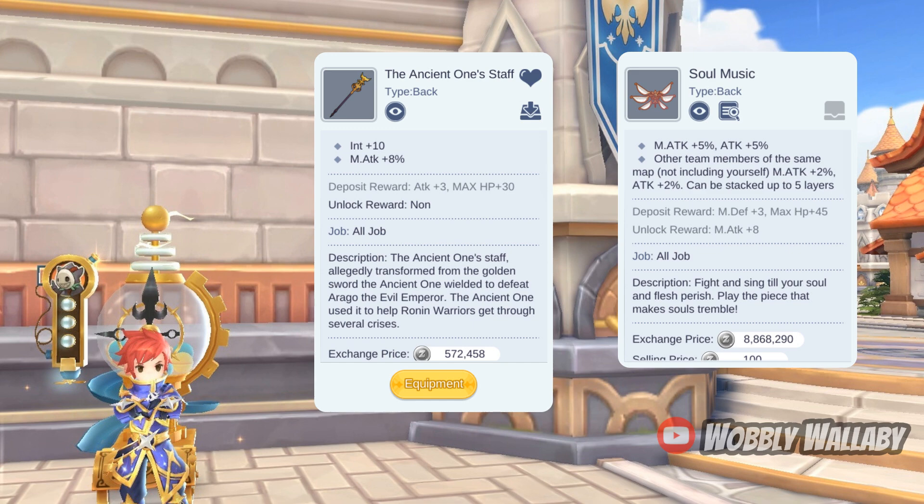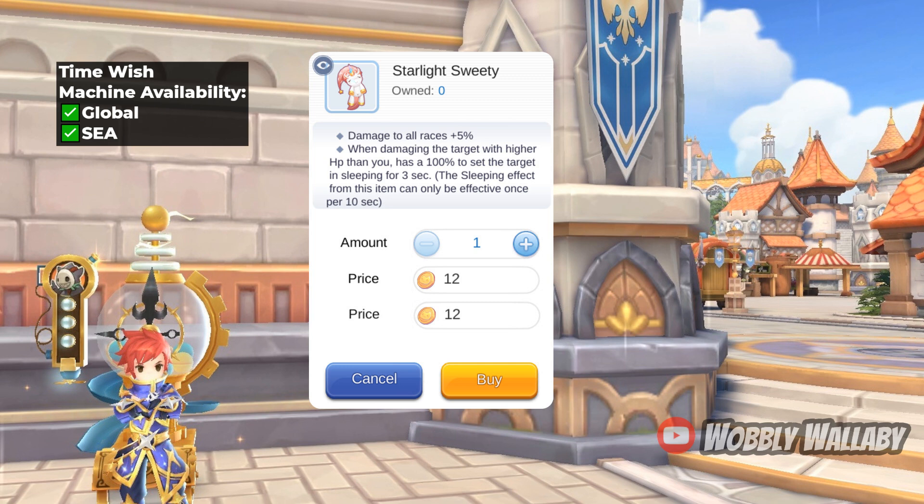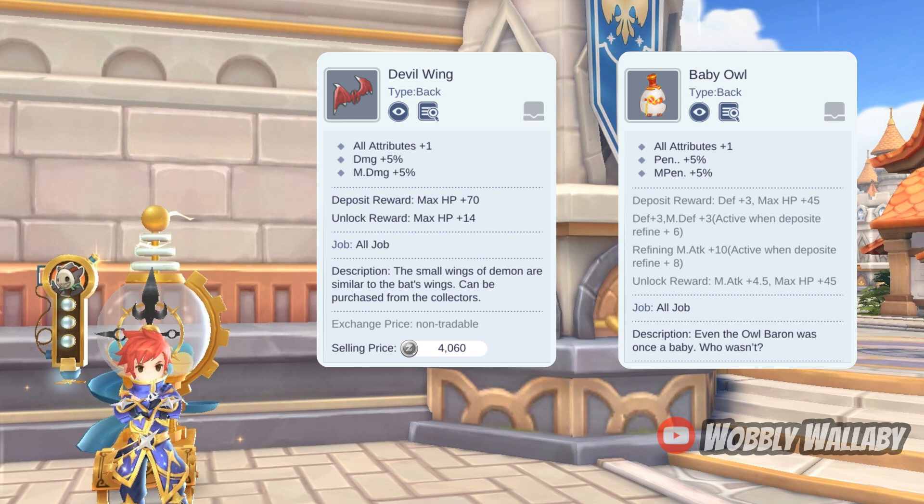If you don't have access to the Ancient One Staff, then Soul's Music for 5% magic attack is okay too. Next is Starlight Sweetie — you get damage to all races plus 5%, and you can put someone to sleep with higher HP than you and still damage that person. This is great for PvP but not so much for PvE since bosses are immune to sleep. This effect can save your life in PvP if you're low on health — you can put them to sleep for 3 seconds if you attack them, and then you can either run away or attack them. The free-to-play alternatives I would use are Devil Wings for 5% damage or the Baby Owl for penetration plus 5%.